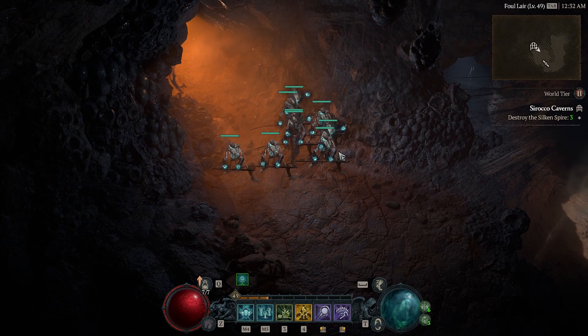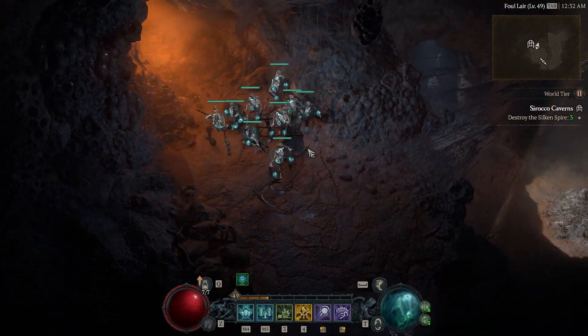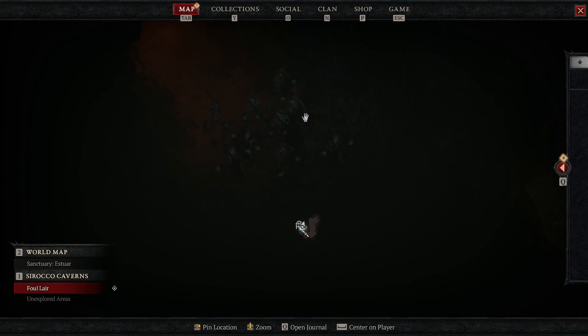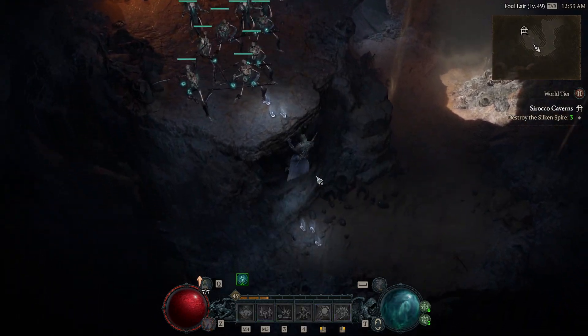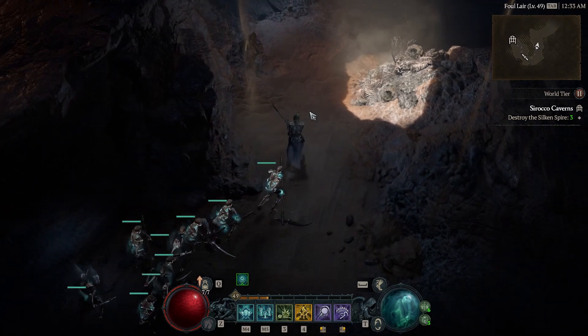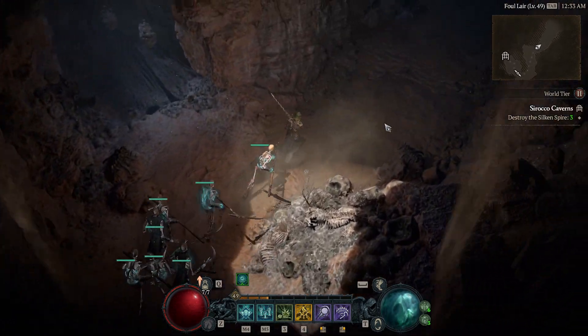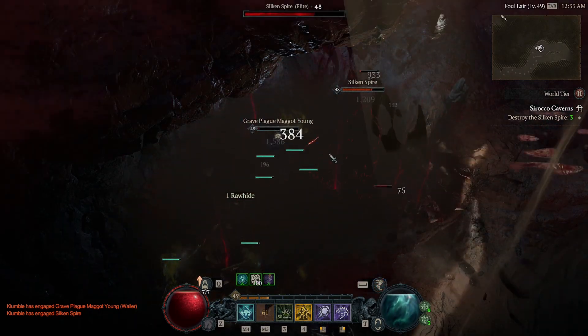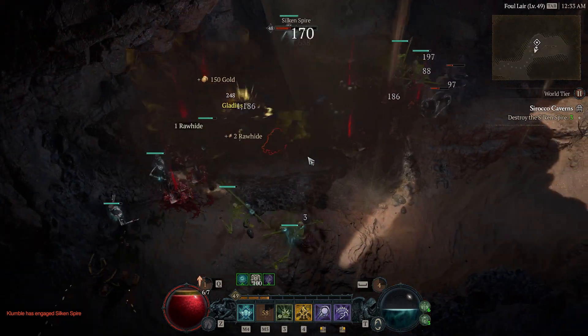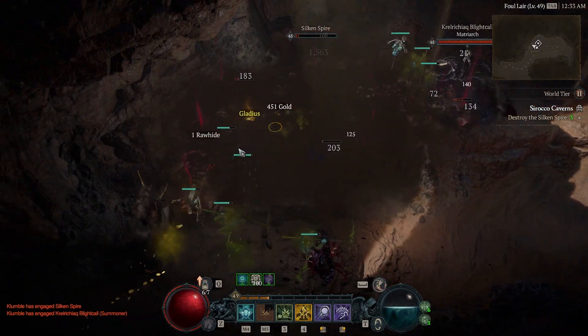Once you've made your way into the dungeon, the first thing you're going to do is defeat the Silken Spire. There are two big circles in this dungeon. The second one especially features a very thin pathway. If you have arachnophobia, just be cautious — this is going to be pretty much only spiders. Here's the first Silken Spire, and as you can tell it just spawns a ton of spiders, along with a lot of magi.